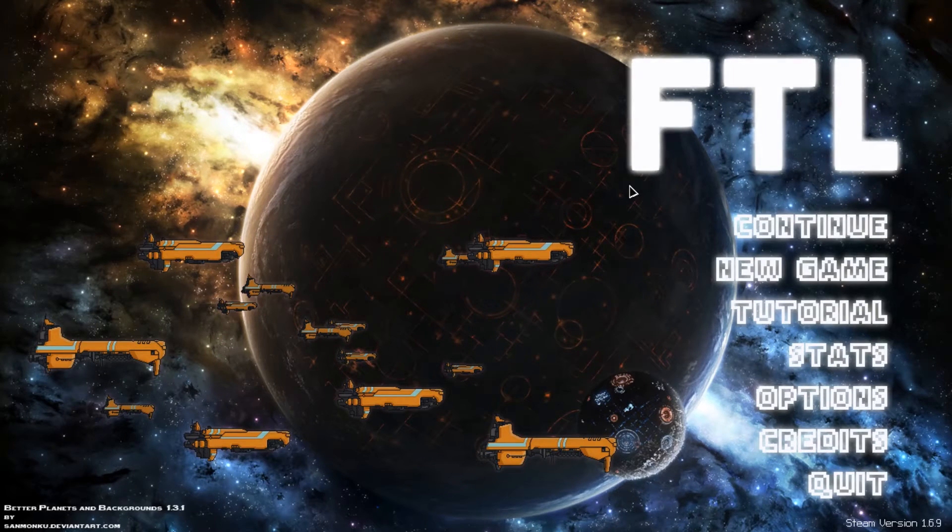Let's look at some tactics you can use in FTL to reduce the damage you take, especially in the early part of the game while you still only have one shield. I'm going to be using a mod called Combat Sims, which I made for demonstrating this. There's a link in the description below, so if you want to try out any of these things for yourself, just go ahead and download that mod.